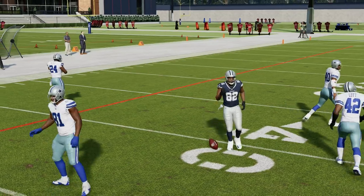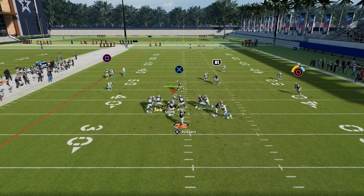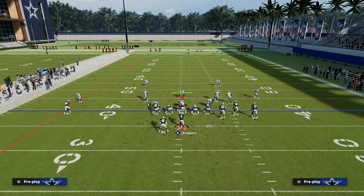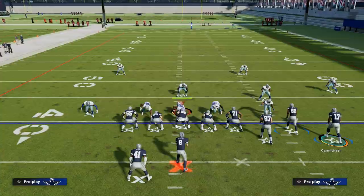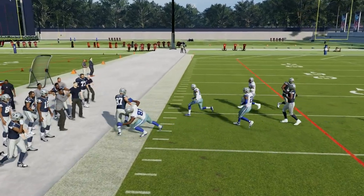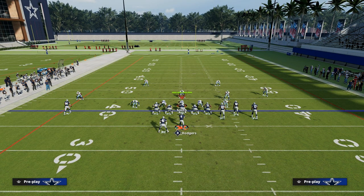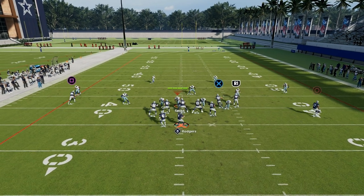What this means is the user defender is going to have to carry this crossing route. Imagine the user trying to carry the crosser — if the user goes to the crosser, the motion slant is going to get underneath the zones and you're able to throw it quick right there. Match coverage is the last coverage we want to be fundamentally sound against. This play does a really good job against match because crossing routes consistently beat match coverage every single year. The drag route functionally serves as a flat route in this combo, so the defense will have to have a hard flat defender to take away the drag — the match quarter or match flat is not going to get the job done.